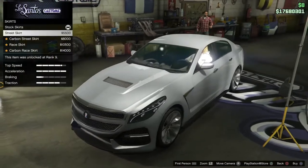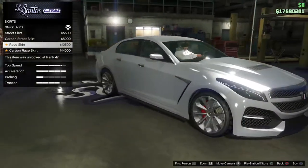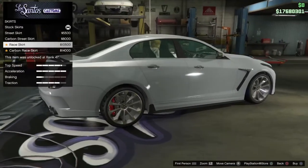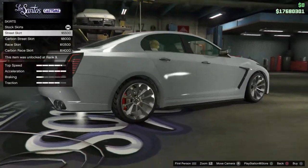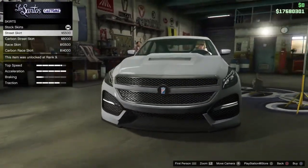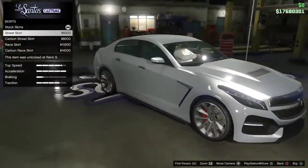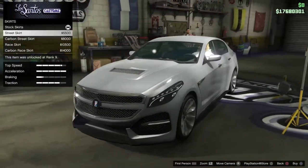For skirts you've got stock, street — which just adds a little lip — carbon street, race skirt — which adds a little lip on the back — carbon race. I'm thinking the front bumper is carbon but it's not. So let's just do the street skirts to blend it in — it doesn't necessarily need it but it does sort of need something there.